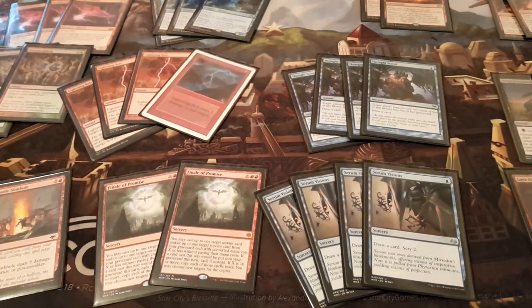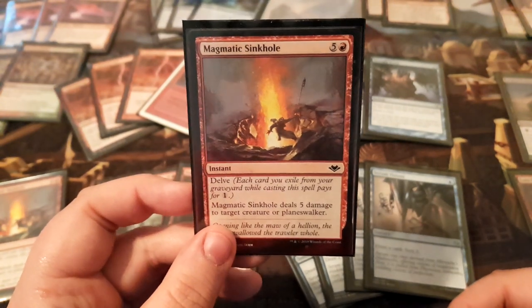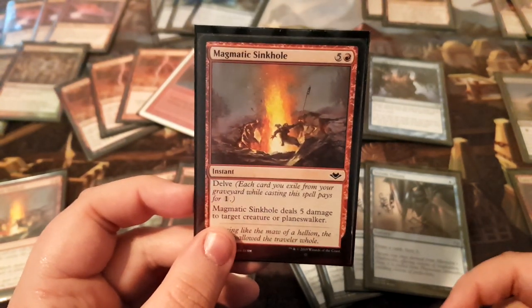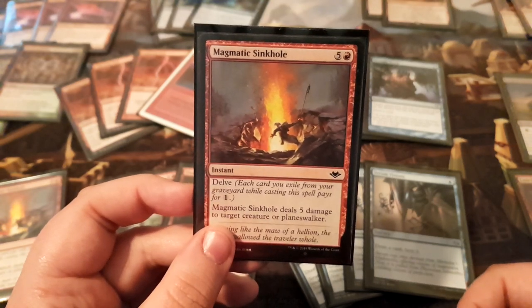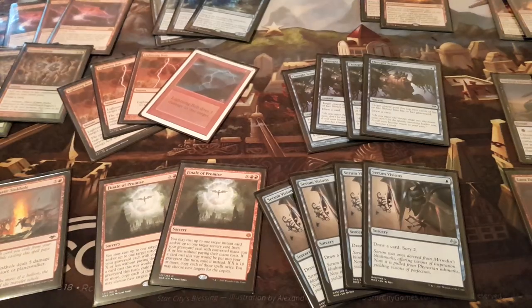Next is one copy of Magmatic Sinkhole on the sideboard — just for bigger decks like Jund, planeswalker-heavy decks, and decks with bigger scary creatures like Death's Shadow. A nice solid answer for six damage for essentially one mana that kills most things. You don't want more than one of them here since it does cost a lot of mana.